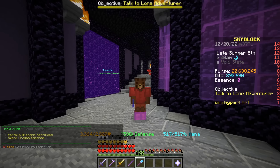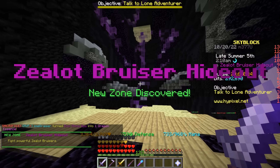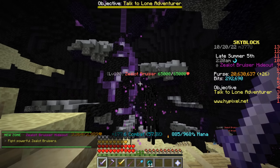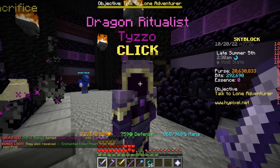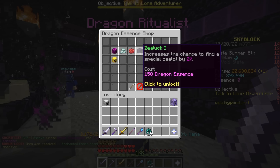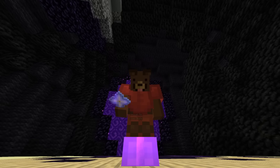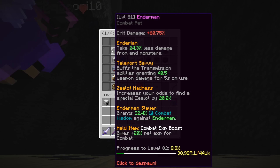The End update has arrived to Hypixel Skyblock! Grinding out summoning eyes is going to be way easier because we have the new area where the sea lots are 65,000 HP. We also have the ritualist which can boost the sea lot find by a lot. At this current moment I'm using an enderman pet, which was the best way to get more sea lots.